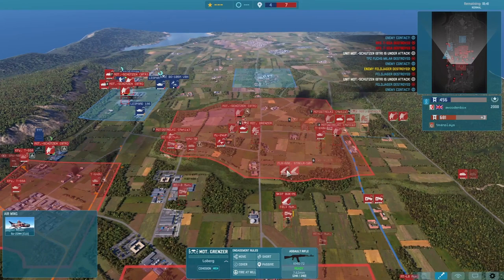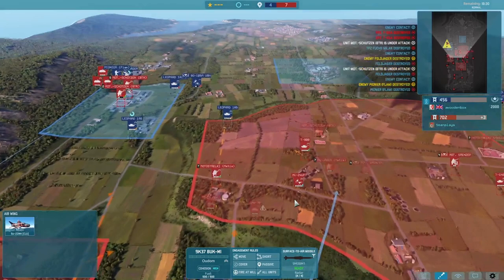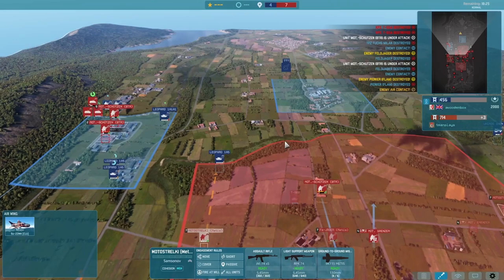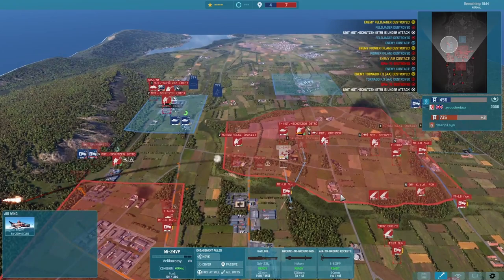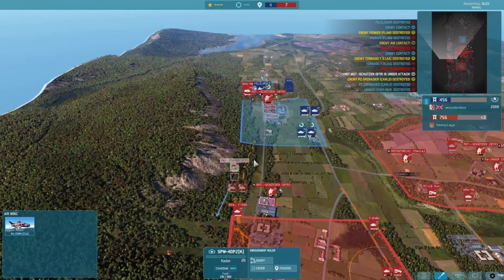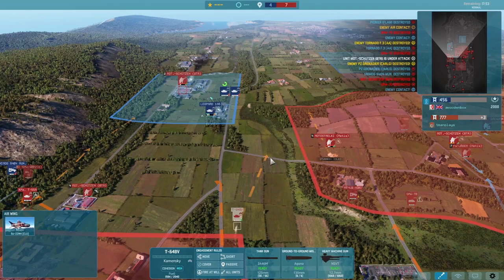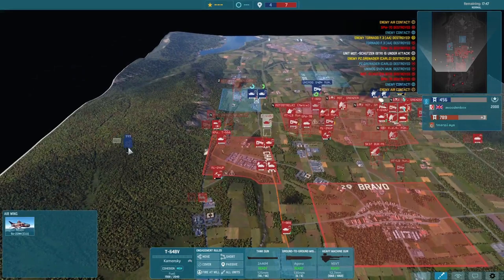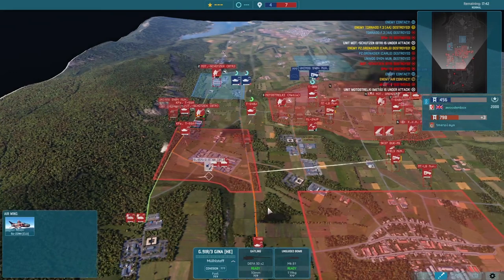We have a nice solid hold of the right side, followed up with more recon in case he pushes anything. Decent AA with these Strellas — I can basically move them wherever I need them. The Buk going to control the skies in the middle. We can cross the T-80B as well as the Metis team to the side because I want to get control of this ridge as quickly as possible. A Tornado trying to come in for the VP but the Buk is going to take that out pretty easily.